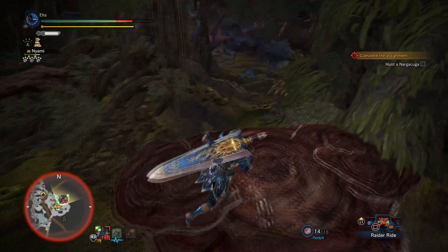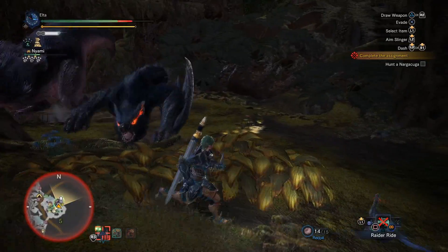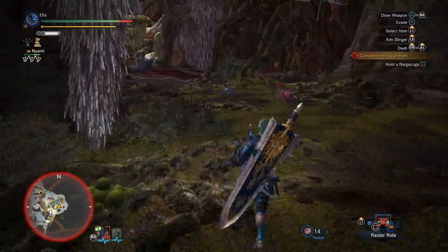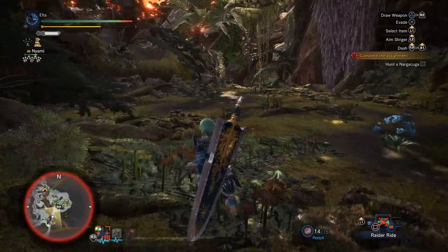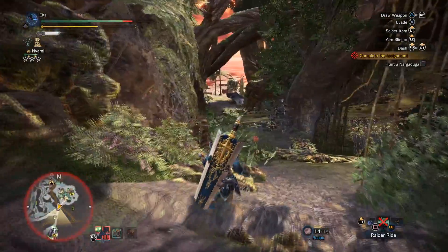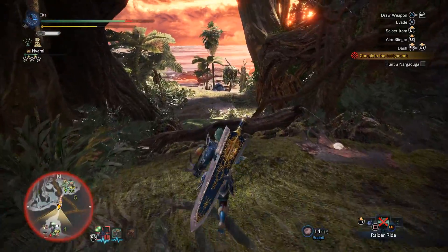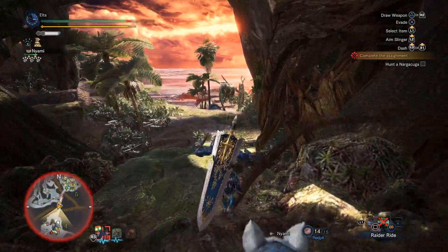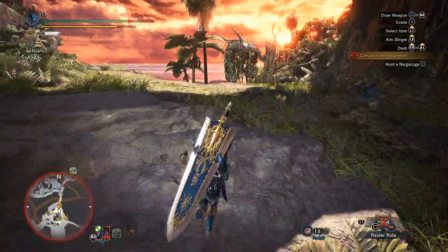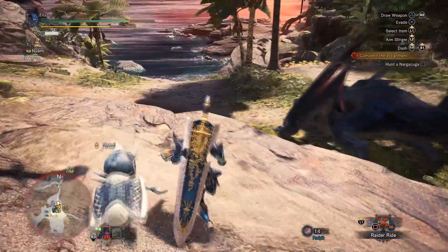Now Anjanath has noticed that Narga's here. I could have sworn they had a Turf War animation, it just hasn't triggered yet. But Narga has left the fight — at least now it's further away and it's enraged. If I catch it by surprise then I might be able to launch it into something for free damage.